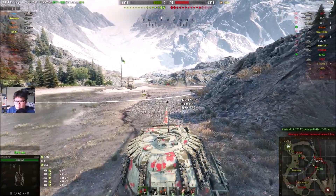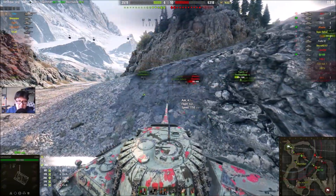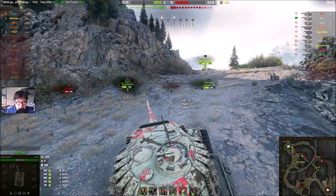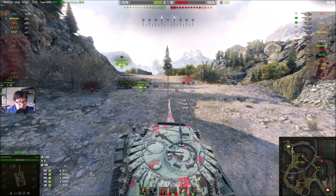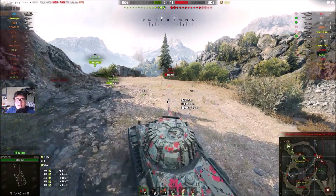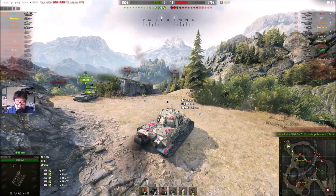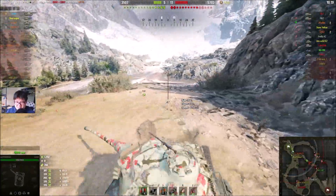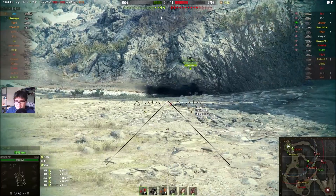We're down six tanks, it's four to ten — we lost the river front and we are stalemating on the bridge front. I decided to camp base — this will be my pride rock, the lonely Lion King, the Löwe King. I have a rammer, vents, and vertical stabilizer so my DPM is about six times 320, roughly 2000 DPM. Camping base, turned my ass around using gun depression. The Löwe has about 10 degrees of gun depression with a very decent rounded turret — hard to hit the cupola.